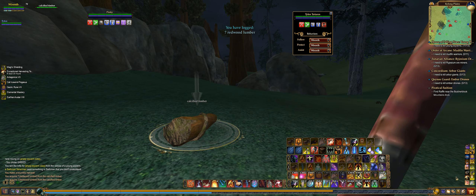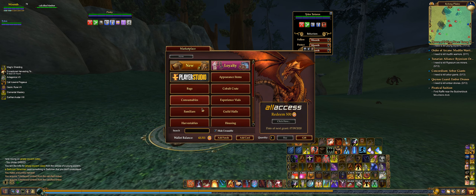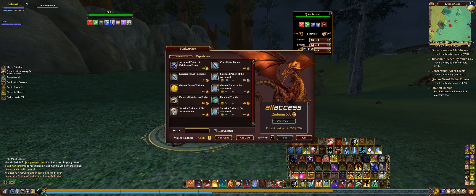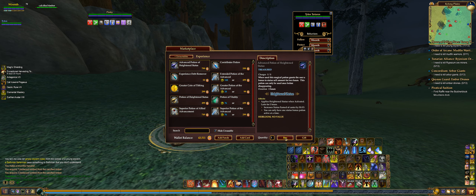If you ever want to access the marketplace, look at your lower right and you'll see a shopping cart. Click on it and this is the marketplace. You'll see it says All Access Redeem 500 Daybreak Points. It's grayed out because I've already used it this month — it tells me the next time it'll be available is July 9th, just a couple of days away. You can buy all sorts of things in here. The only ones I'd recommend besides fun stuff are experience potions, because the higher you get, the harder it is to gain experience.